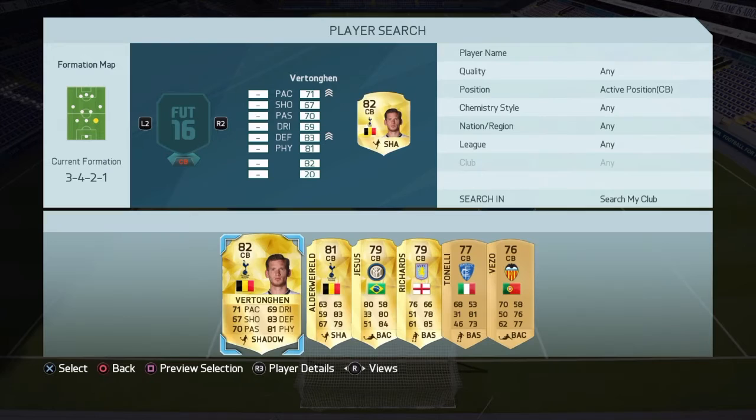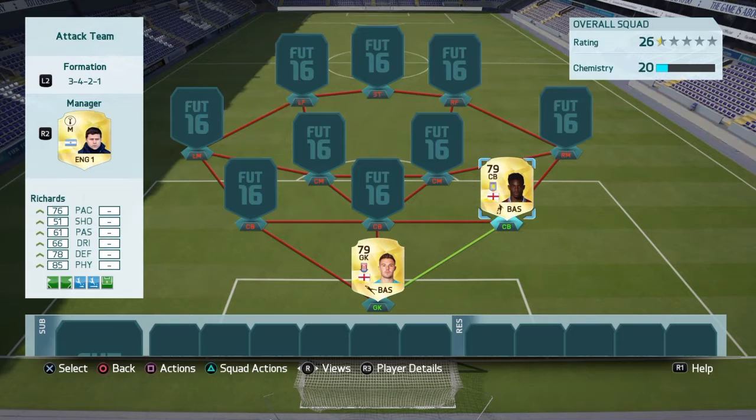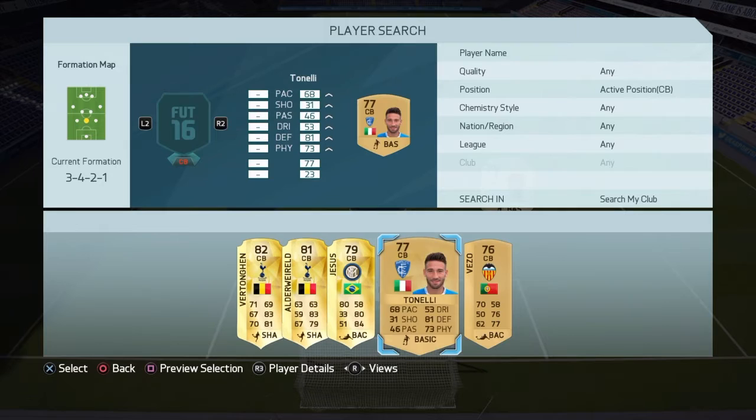The first centre-back we're going to go for is Richard: 76 pace, 85 physical. I picked this guy up for around 800 coins. Very nice little centre-back for a BPL team as well — he's very strong with around 86 strength, so he's a very good centre-back on this game.